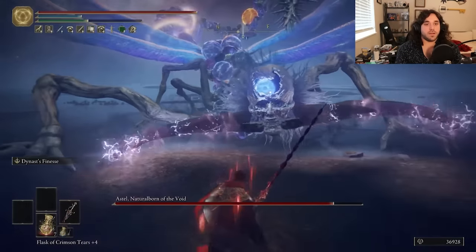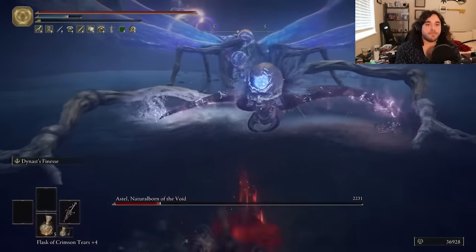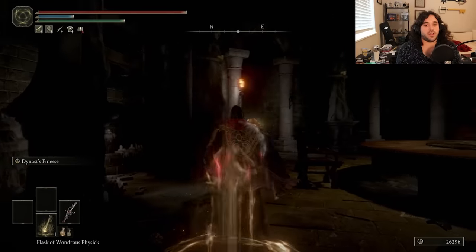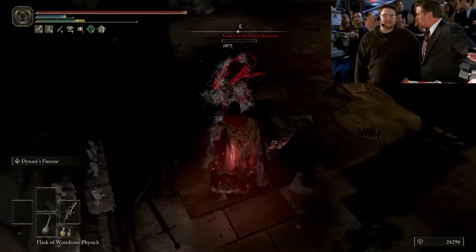Let's fight Estel and just kind of poke him in the face and avoid getting hit. He can bleed — I didn't think he could bleed, that's cool. Sometimes we get hit, then we get bit, just a bit. Suboptimal moment here: we went back to the Roundtable Hold and had to fight Ensha because we haven't burned down the Erdtree. Run killer. It's over. Time loss. Shut it down!